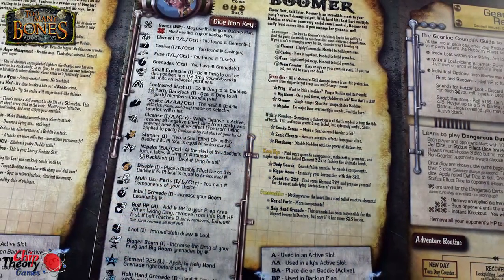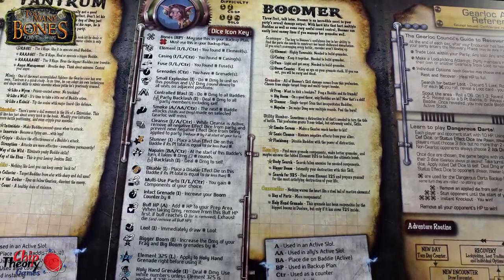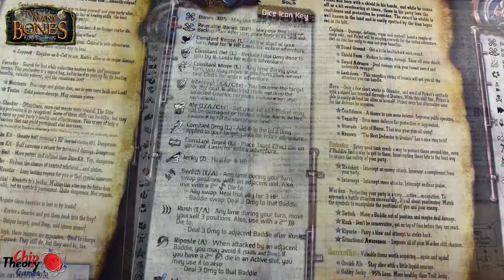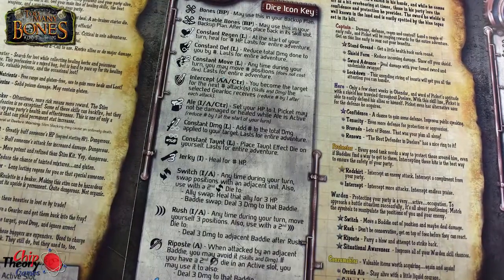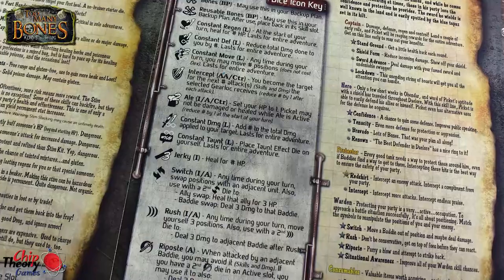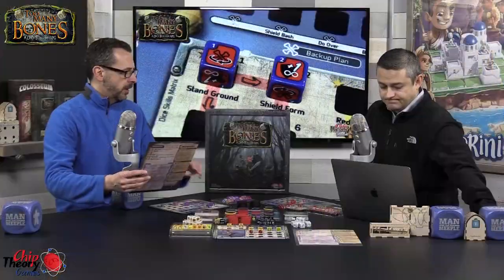This is the kind of game where you have to have a fairly committed group — not one you're going to bring out every week for a new group. You're going to want to send your friends home with their character so they can really study up. The core mechanics are pretty simple, but you have to learn how to reference your character quickly. When leveling up and choosing a new die, you often have to look at the die, investigate the faces, and figure out what it does.